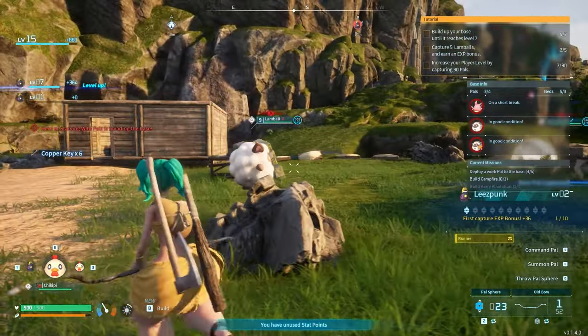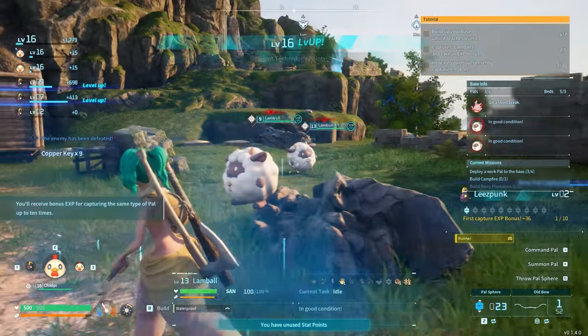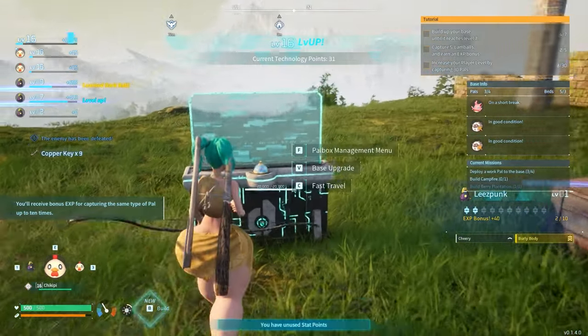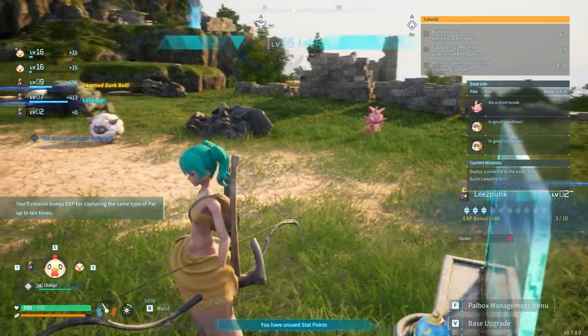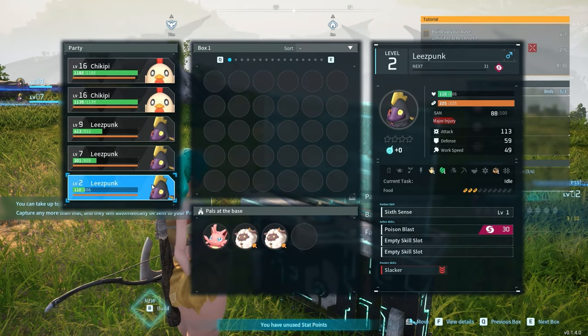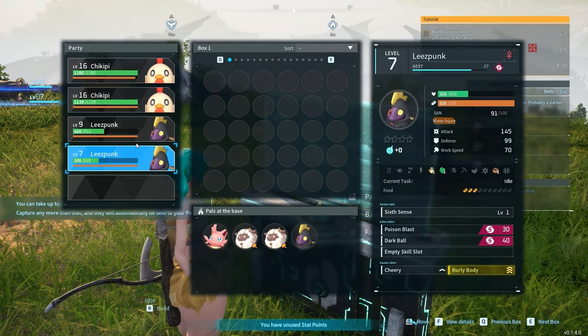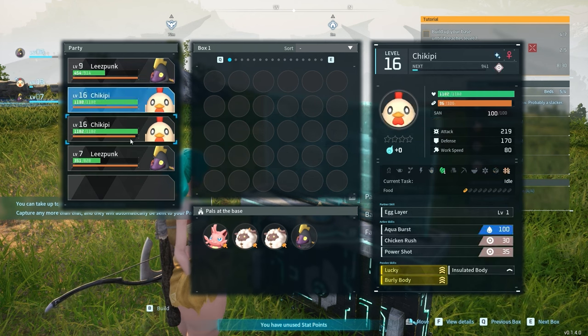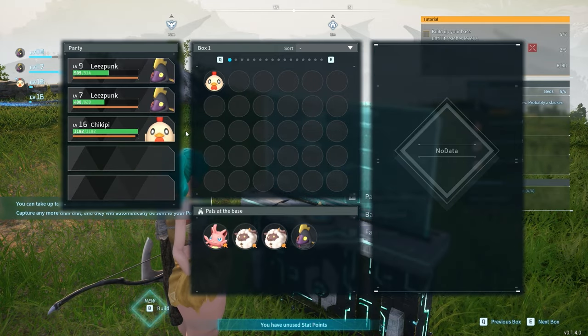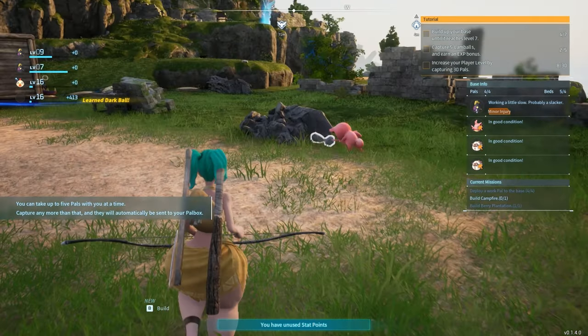Okay, well, we got a ton of POWs there — some that we're not supposed to have for a good while, actually. Let me put one in the base. I'll put you in the base since you're so low level. You're the shiny one, I'll put you in here.